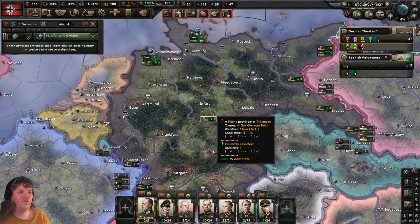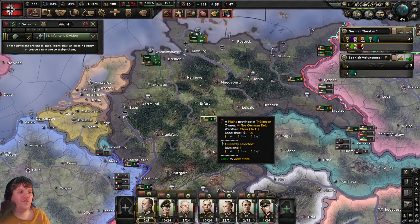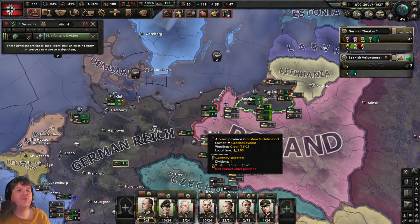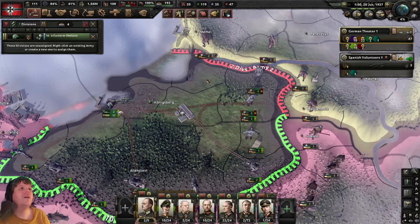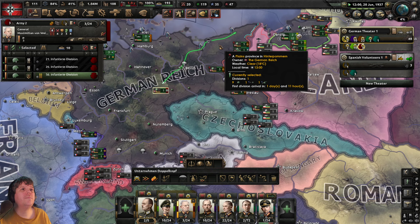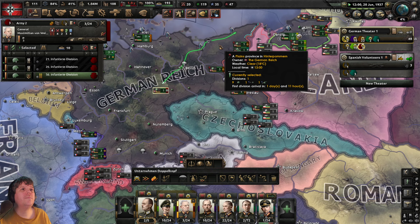We've got one unassigned division, so we'll assign General Max — the older-looking guy with gray hair who was responsible for holding the line up here. You can see some enemy divisions over there training as well — the star jumps are indicative of training. Right-click to assign him, then unpause.